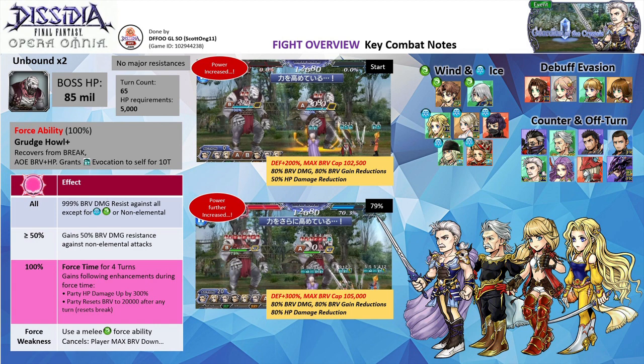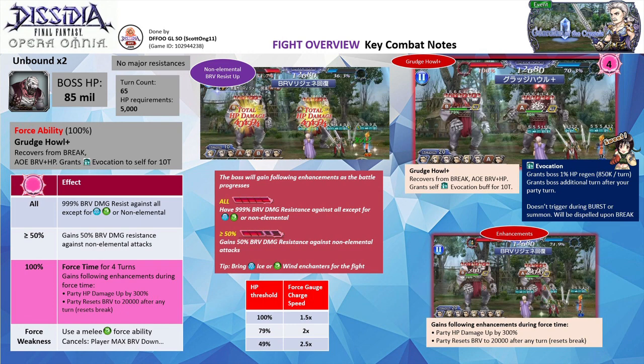This fight will perfectly showcase the strengths of Dorgan. As we no longer have Lufenia Plus fights, the boss guide will be focused primarily on Shinryu fights. In Shinryu, you need to understand the effects gained by the boss as the force gauge builds up, its force ability, and its force time effect. As your party has low force levels, it is highly likely that the boss force gauge will build up faster than yours. I have done a video explaining the mechanics — the link is in the comments and video description.